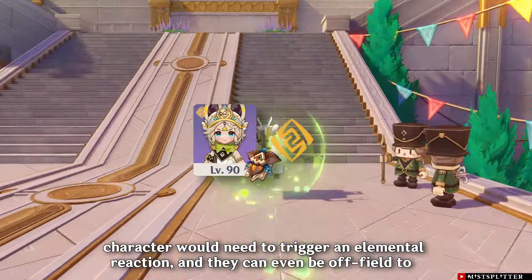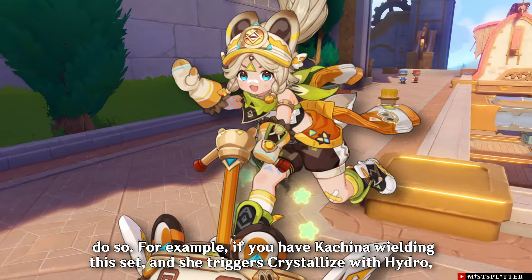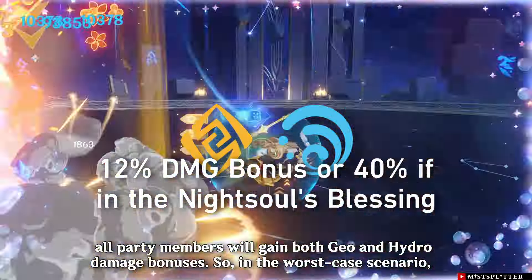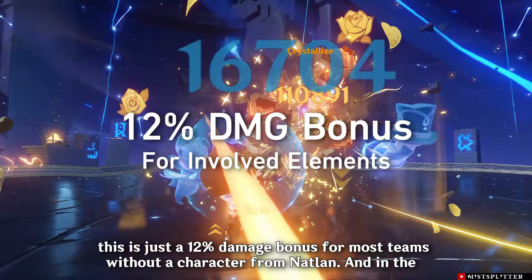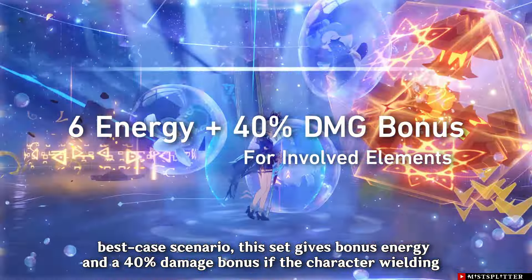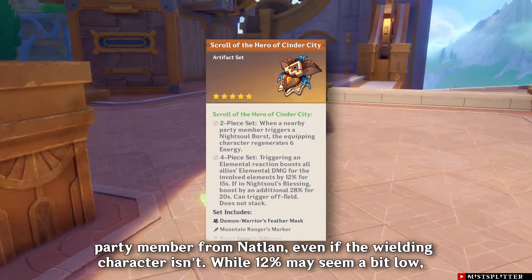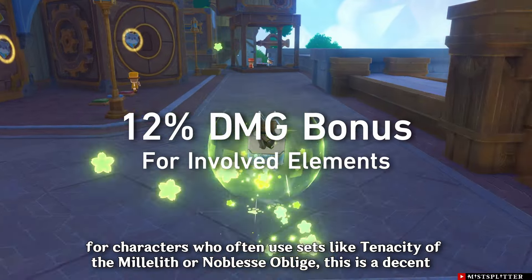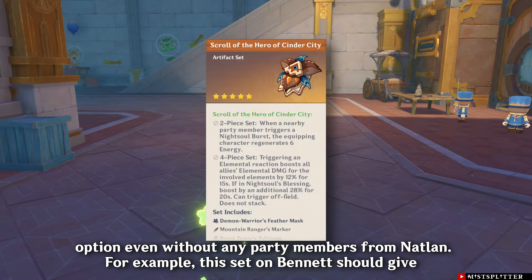This effect can be triggered off-field, and two characters equipping this set cannot stack the damage bonus. To trigger the effect, the wielding character would need to trigger an elemental reaction and can even be off-field to do so. For example, if you have Kachina wielding this set and she triggers Crystallize with Hydro, all party members will gain both Geo and Hydro damage bonuses. In the worst case scenario, this is a 12% damage bonus for most teams without a Natlan character. In the best case scenario, this set gives bonus energy and a 40% damage bonus if the character wielding this set is from Natlan.